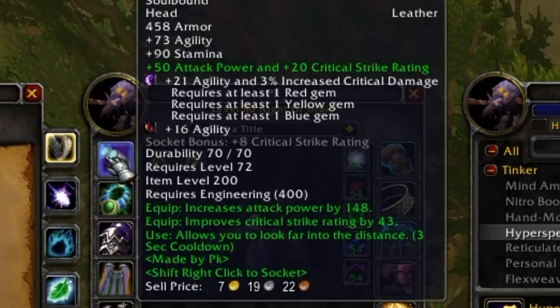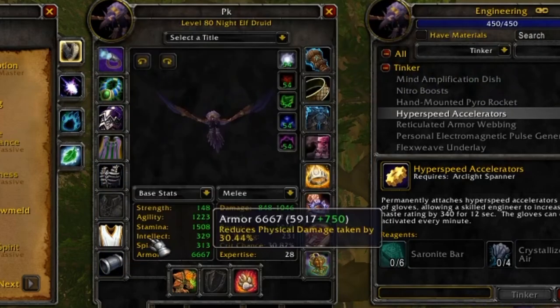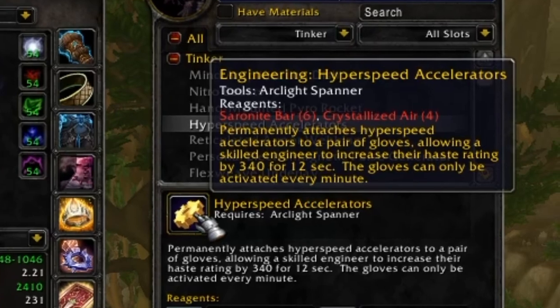The Hyper Speed Accelerators are massive. To put it in perspective, a 200 item level piece of gear might have around 43 secondary stat — this gives 340 on-use for 12 seconds every minute. That's the equivalent of combining the secondary stats from roughly seven or eight items all at once, once per minute, just from your glove enchant. It lines up with lots of cooldowns too — for example, as a Feral Druid, every other Tiger's Fury you use, you fire this off and get 340 haste rating on top of the extra energy.